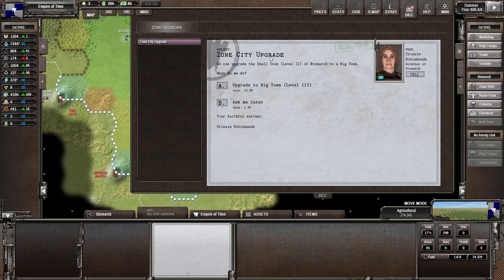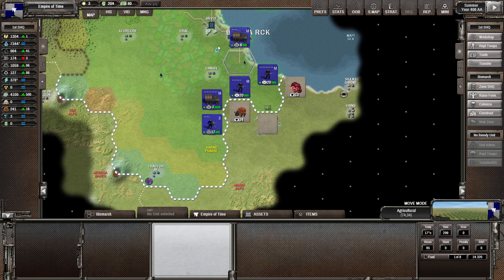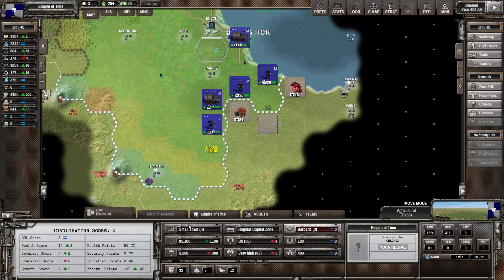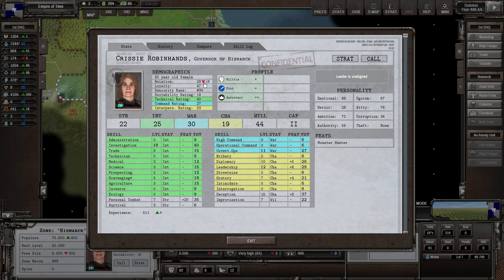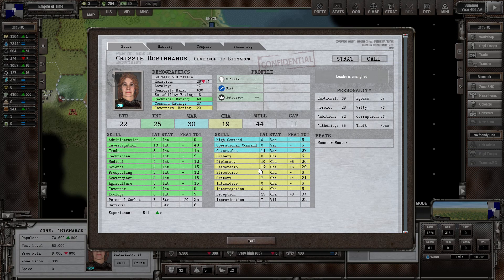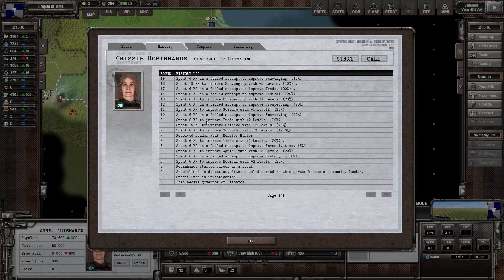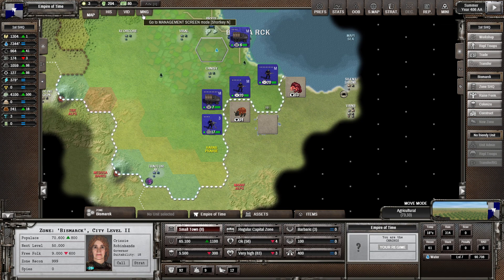No city upgrade. Happiness is harder to keep up — it's at 28 now. Chrissy, I think you're going to be off the team. Looking at Bismarck: she dropped 18, and even recovering to 38 is still not good. Her skill log shows security, investigation, education skills, and quality of life improvements — which is actually what we need for happiness — but her regime profile mismatch is the problem. I'd say we go ahead and get a new leader right now.